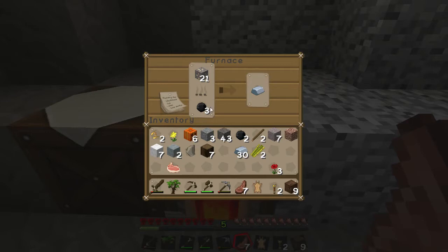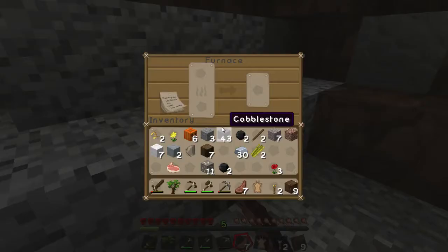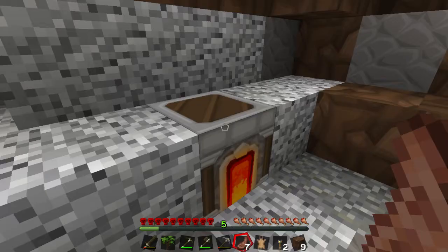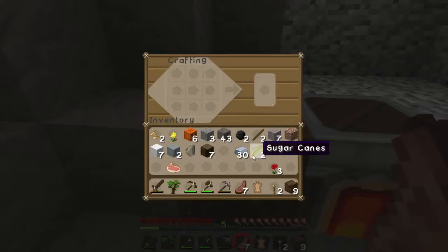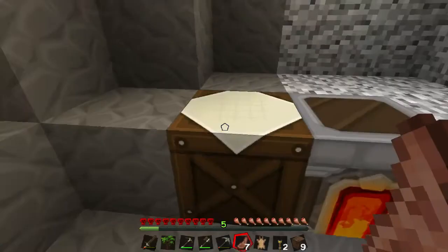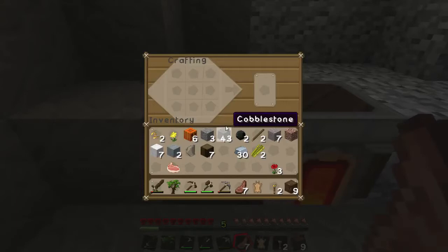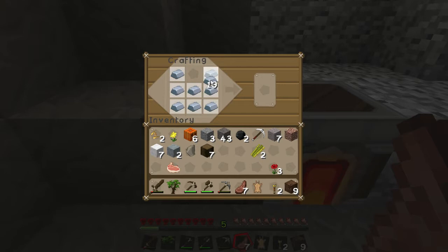I just grabbed some skeleton droppings and creeper stuff. I'm gonna split the iron — we should probably start making ourselves some gear to avoid death. I really haven't got much iron; I mean I've only got 30 on me. Just the 30. We're gonna need — I'm gonna make two lots of chest plates.